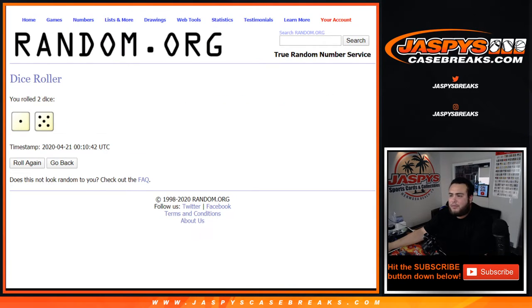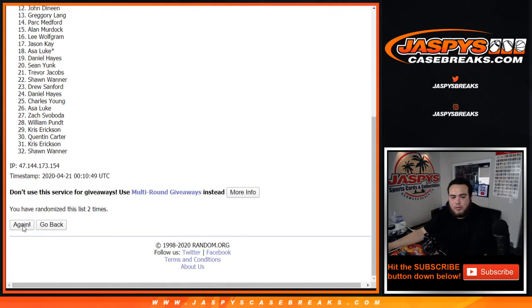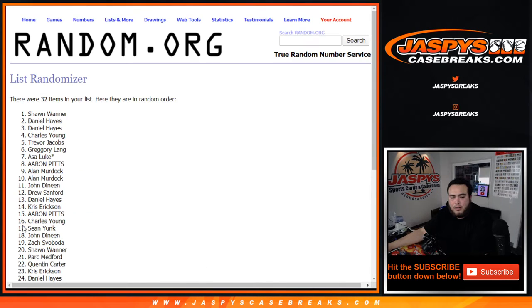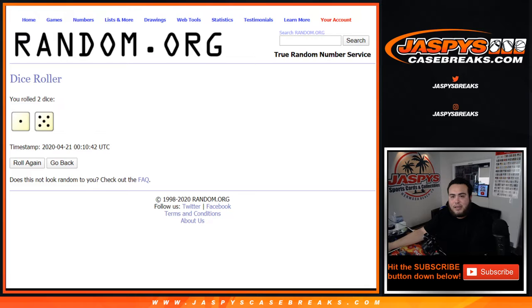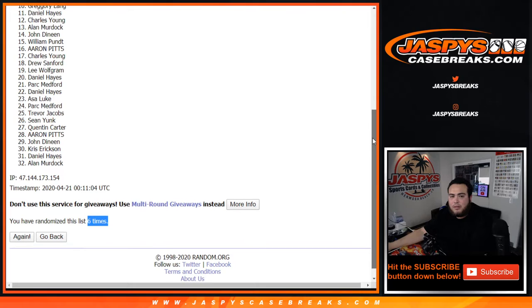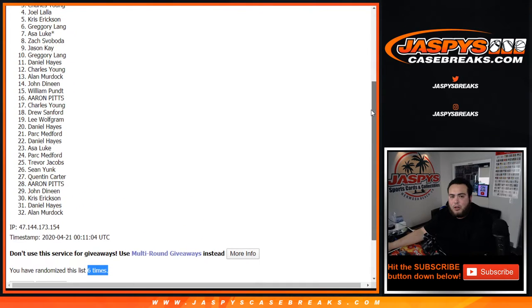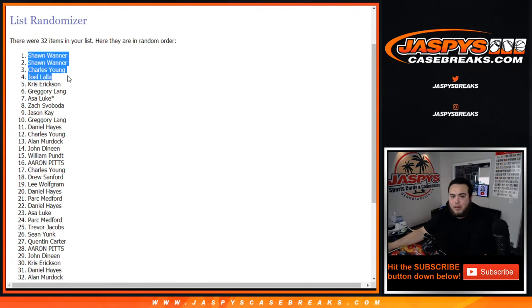After six times — five and a one. Rolling: one, two, three, four, five, and then six times, five and a one. Joel, Charles, Sean, and Sean in the top four. Congratulations, you guys are now in the mixer. Retail pack three and four are the last two we need to fill up to unlock the mixer. Appreciate you guys — JaspiesCaseBreaks.com.